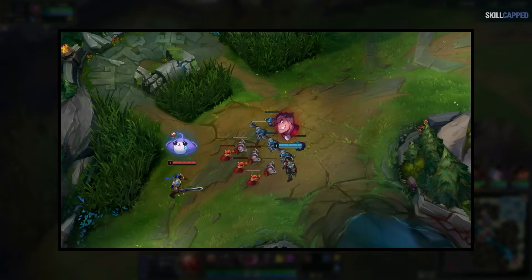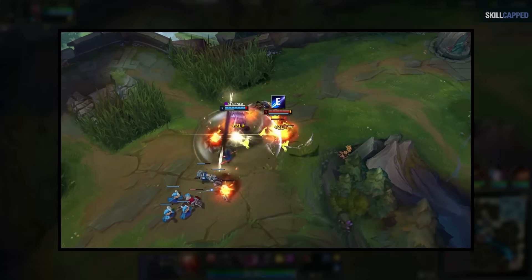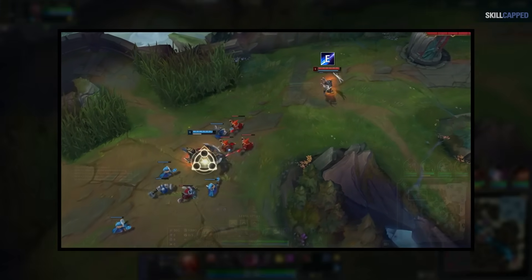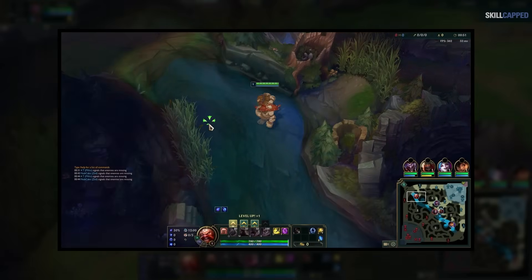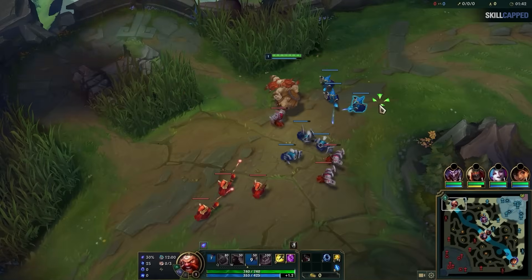In matchups like these, you need to adapt and choose carefully for when you'll walk up to last hit or try to push. For example, waiting for your opponent to be busy last hitting is a great timing to walk up during the early levels. You can also adapt your skill order if necessary — like when Aurelia players start E at level 1 versus strong lane bullies so they can last hit the initial melee minions. Riven will do neither of these things. She started Q at level 1, which loses to Gragas E, and she's also posturing in front of Hector's face when no minions are even low. Needless to say, she gets body slammed in the face.